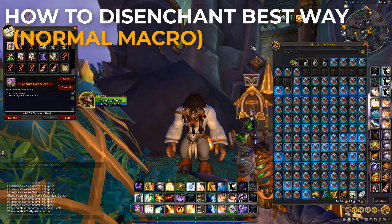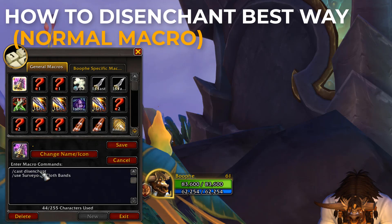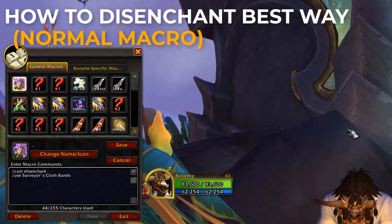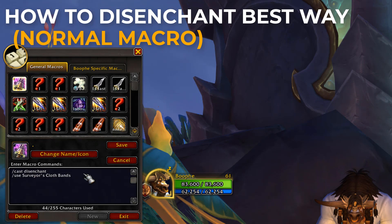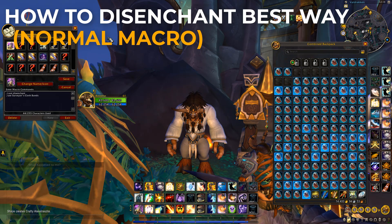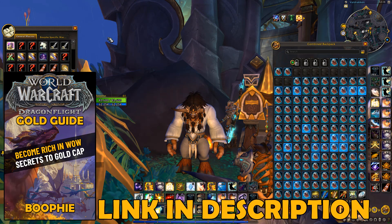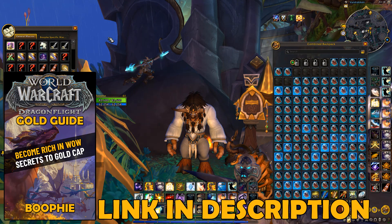For anyone not using TSM — which I highly recommend using — there is a normal macro you can use. It looks like this: '/cast Disenchant' and '/use Savory Cloth Band'. Every time you click this it will disenchant one of those items. You could also bind this macro to your scroll wheel mouse up and down to do the exact same thing without TSM. And this is how you do the tailoring and disenchanting shuffle.